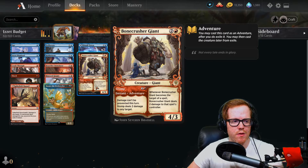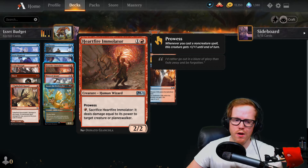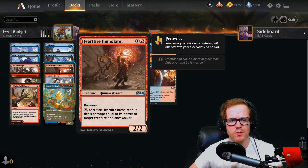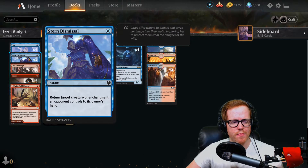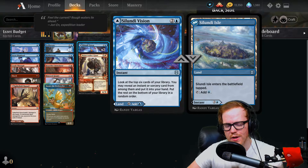There's also Rimrock Knight as a buff spell triggering the prowess. Bone Crusher Giant can be replaced with more burn spells like Dragon Fire if you prefer. Heartfire Immolator is a two-mana two-two with prowess that you can sacrifice to deal damage to a creature or planeswalker equal to its power. Riddle Form is an enchantment that turns into a creature whenever we play an instant or sorcery and lets us scry one by tapping. Deliberate is a two-mana instant that lets us scry and draw a card. We also have Opt, Turn Dismissal for bounce, Crash Through for trample plus card draw, Shock for removal, and Spike-Field Hazard.